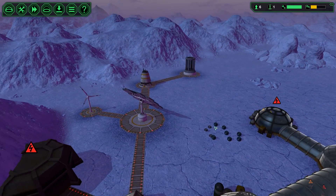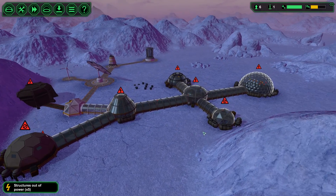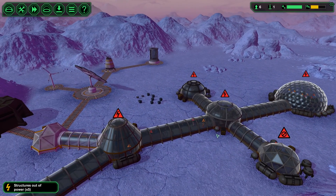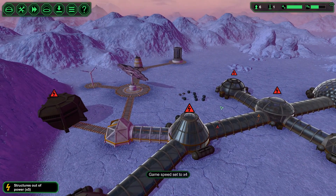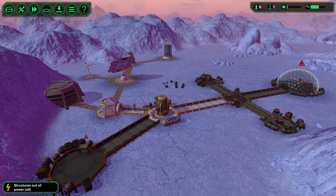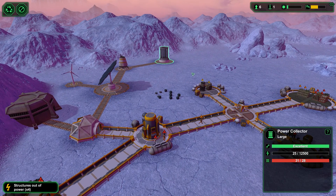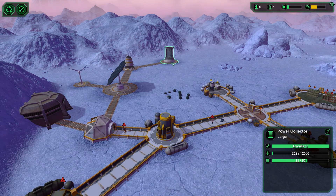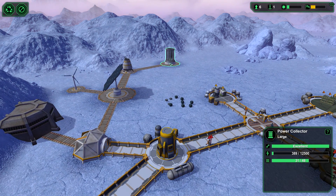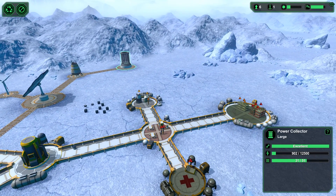Hey guys, welcome back to my channel. Today on Planet Base, we are hopefully going to resolve some issues — people are very unhappy, massively unhappy. No food, no nothing, electricity is bare to say the least. I'm kind of tempted to remove this and drop it down to a smaller one, just so we'll have extra supplies for other things.